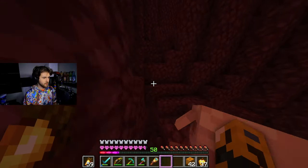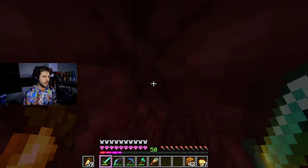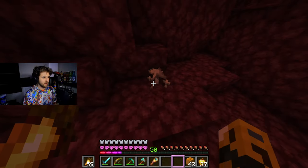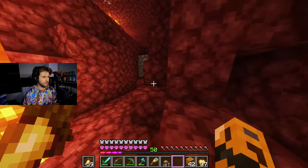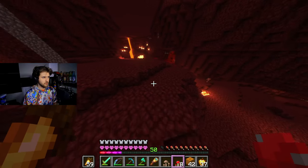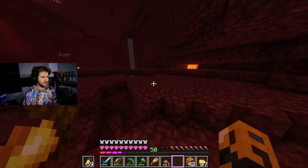If I remember correctly, there should be some mushrooms in a warped or crimson biome — the brown, red, and obviously the warped and crimson mushrooms. Oh, we got some right here. We just need one more because, like I said, just want to make sure we're good to go. We got some red mushrooms — not bad. I'll also take some of these guys. Now we just need one more brown.